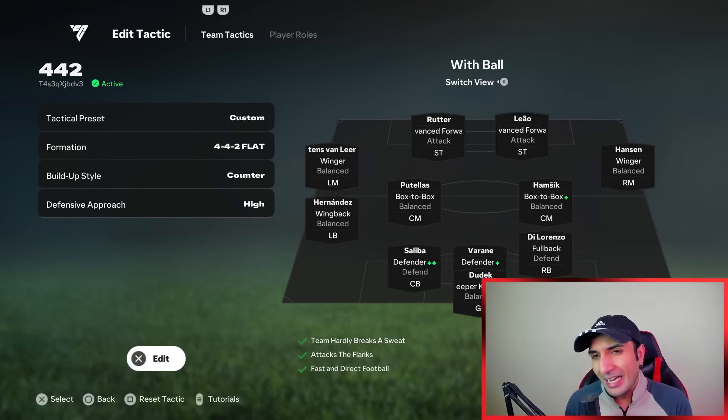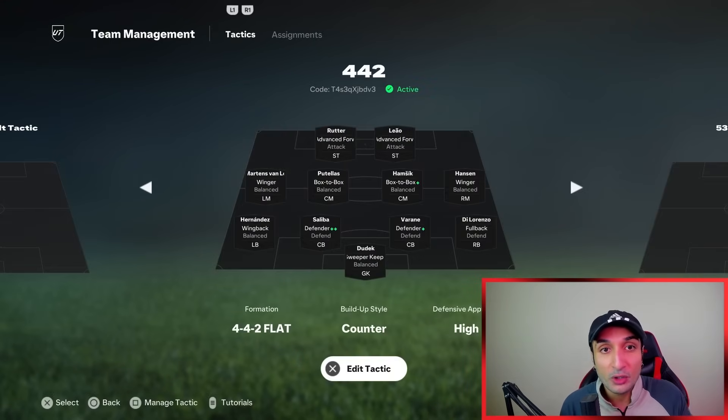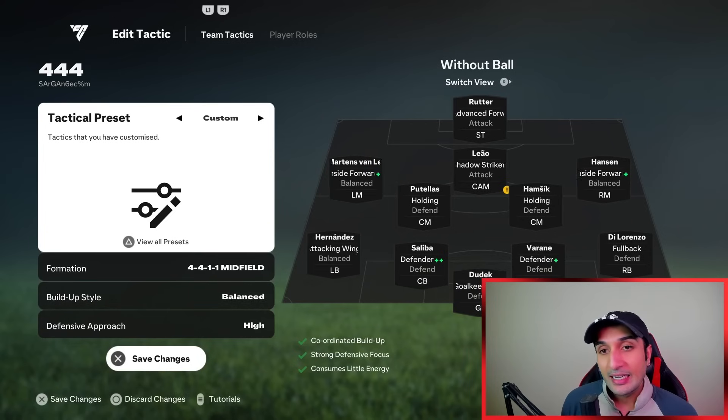Now that you understand how to use the 4-4-2 in-game, you can copy the tactic code - it is on screen. Please look carefully and don't spam the comments asking for the code; this is the code.